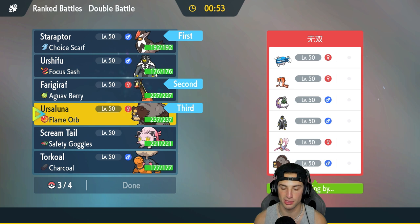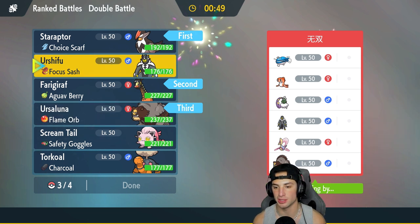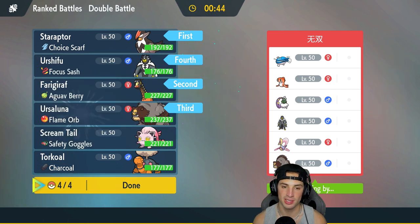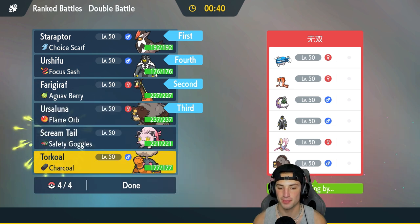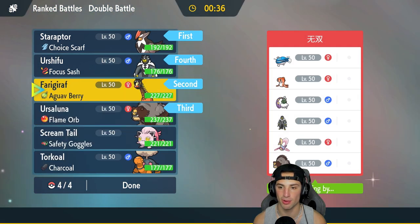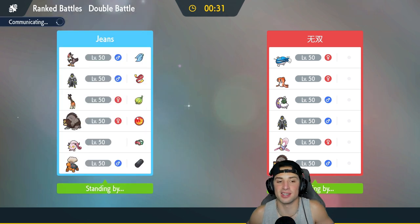In the back end I'm going to bring Ursuluna and Urshifu, especially with the Focus Sash just in case they want to counter Trick Room. I like that squad - let's lock it in. On top of that, they do not have a Pokemon set to Psychic Surge, so Sucker Punch can always come in clutch whether Trick Room's on the field or not.